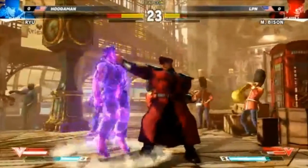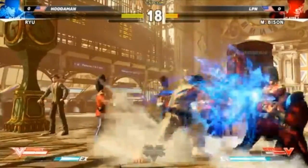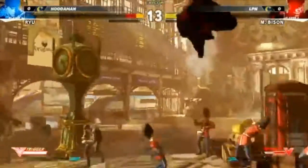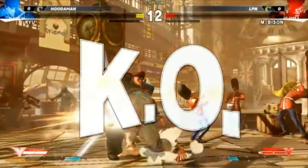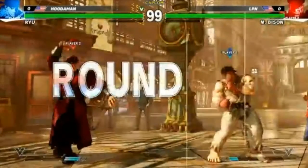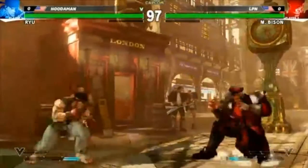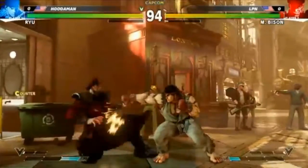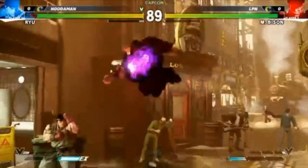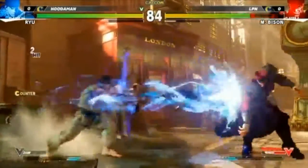Good corner pressure. He tried to get under him but a nice throw from LPN takes him back into the corner — but then he corners himself again giving Huda Man an opportunity. The EX scissors seemed pretty safe. Even roundhouse scissors seemed pretty safe because it pushed him back pretty well. Medium did not, but the other ones all seem pretty good. Obviously it's day one — day minus however many — so there's gonna be a lot of changes; a lot of what we see now is going to be different in the final product.